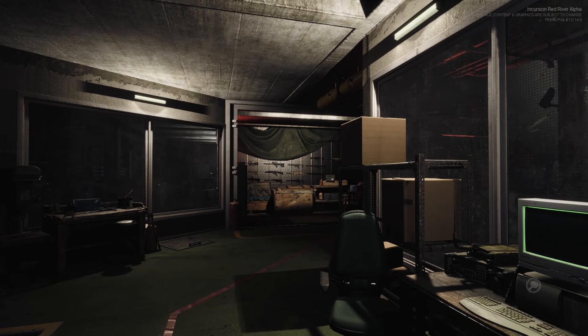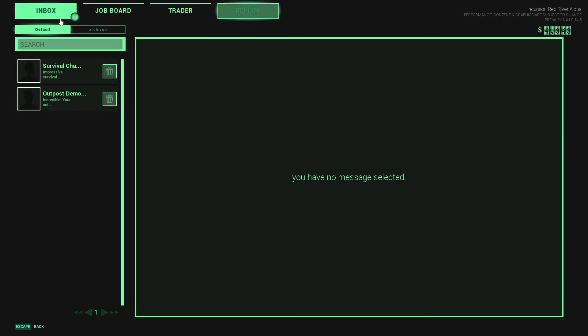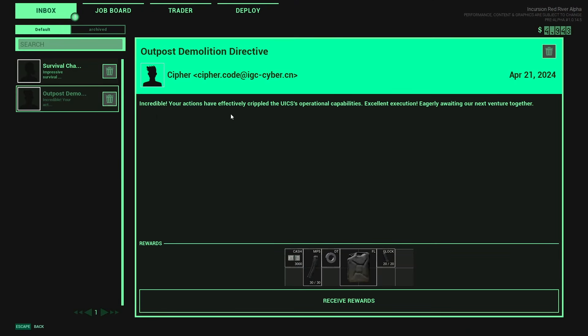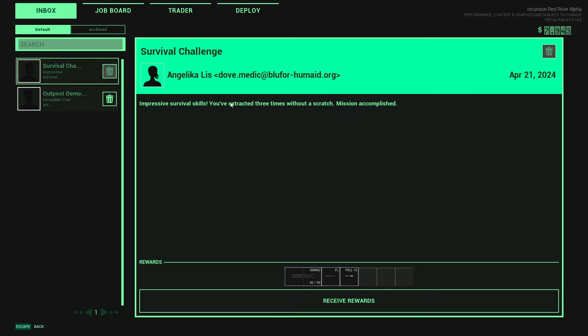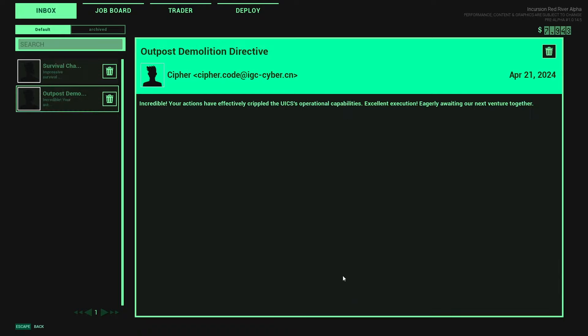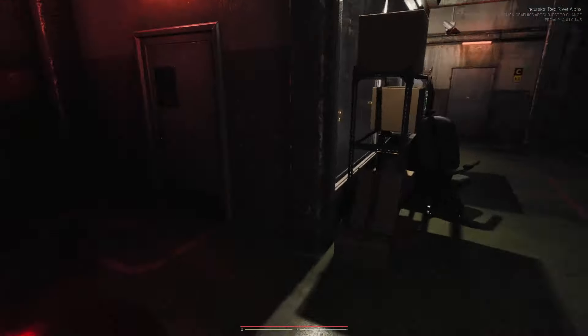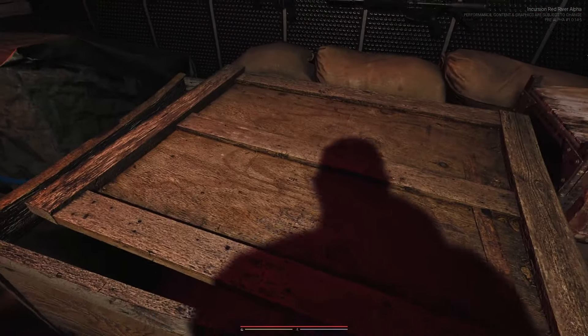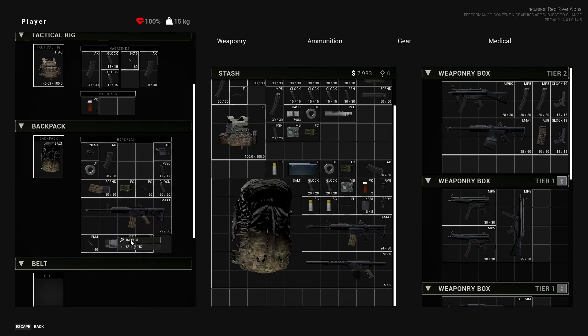That is a standard run as it stands right now in Incursion Red River. Come over to the inbox — your actions have effectively crippled the UICS's operational capabilities. I just want my rewards. 'Impressive Survival Skills' — you've extracted three times without a scratch. Once you get those rewards, you can just close your terminal. If you want to sell something, you cannot sell it at the terminal — you need to come to your actual stash, right click, then sell.